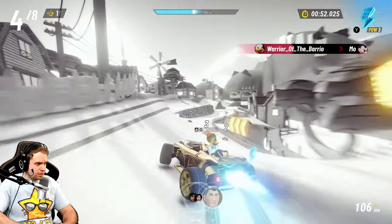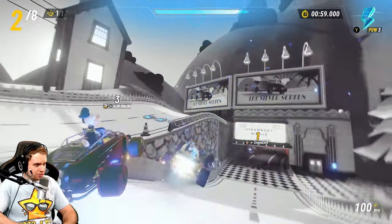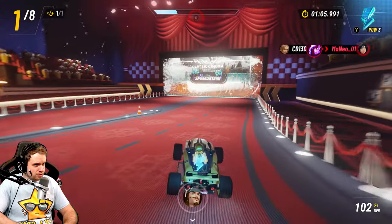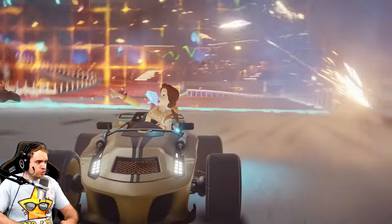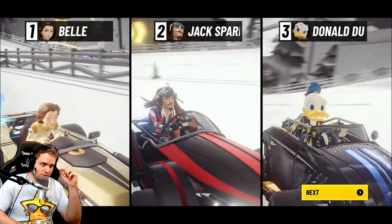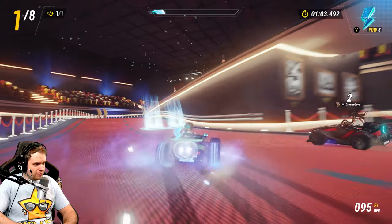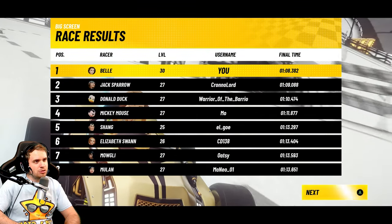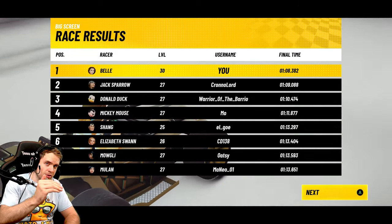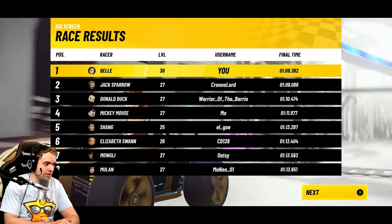Drifting every once in a while gives you a nice edge with more boost, and it doesn't slow you down much if you don't overdo it. You can drift on every single turn and get some extra boost. Now, the drift boost: when you're drifting for about two seconds, your car wheels start to glow blue. Once your wheels glow blue, hit the boost and you'll get a slight speed boost called the drift boost.